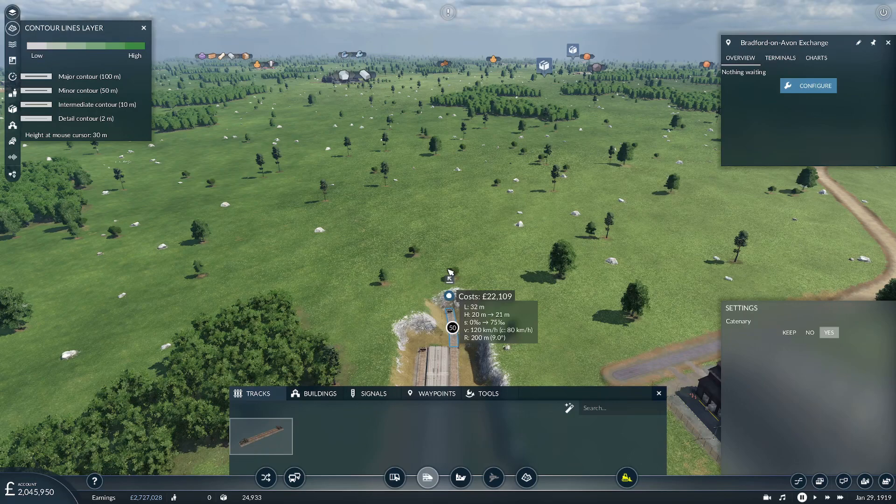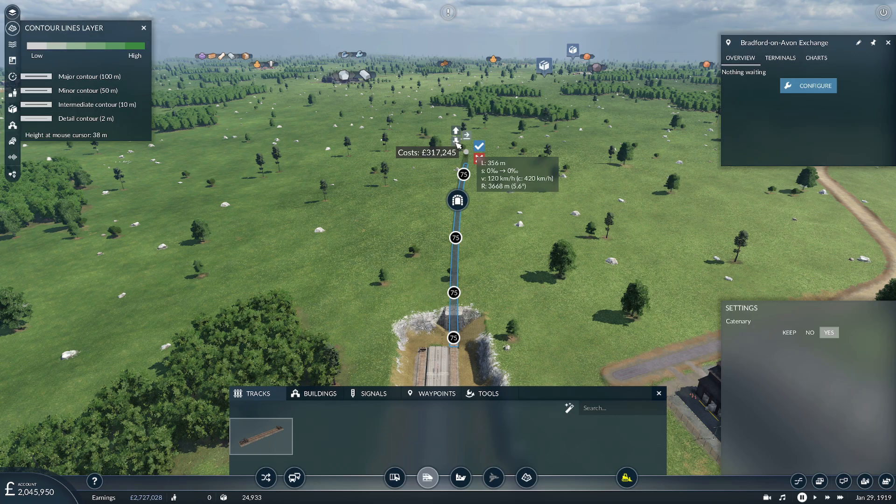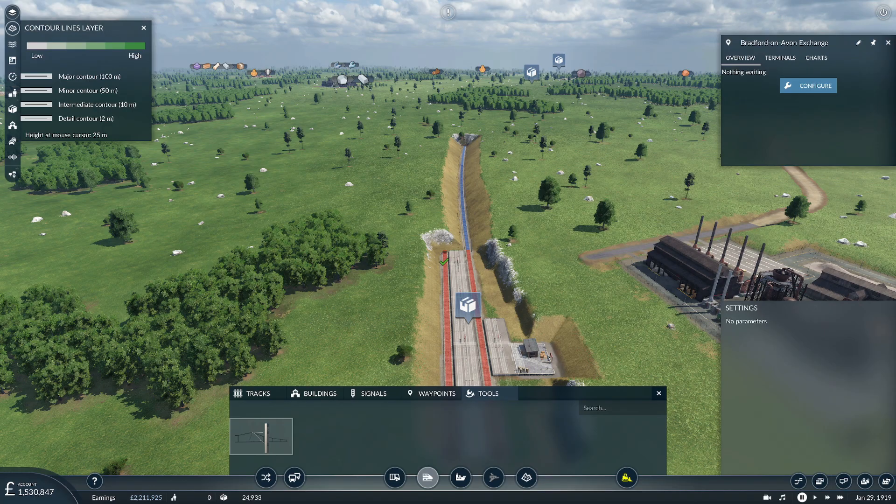Let's make this section flat here — but we'll make this bit a cutting. I want to see some of the track. Oh no, I've put catenary on — let's take that catenary off, we don't need that. Then we'll have a little bit of a tunnel. We don't need it directly as a tunnel from the station, although it looked kind of cool.